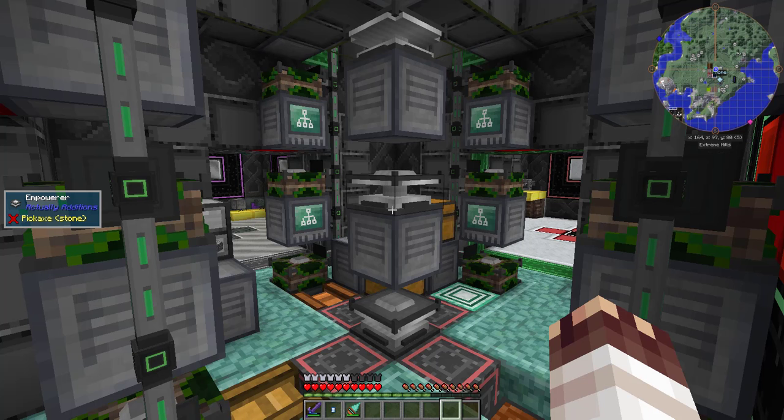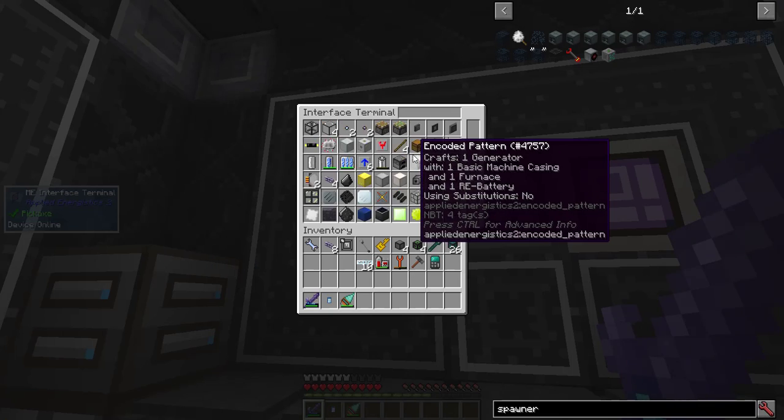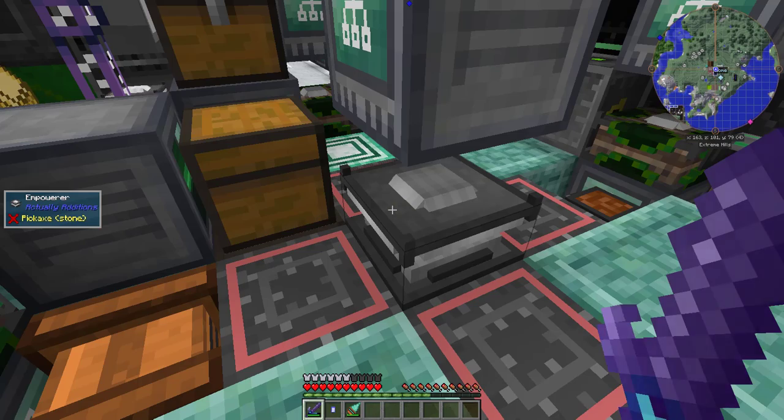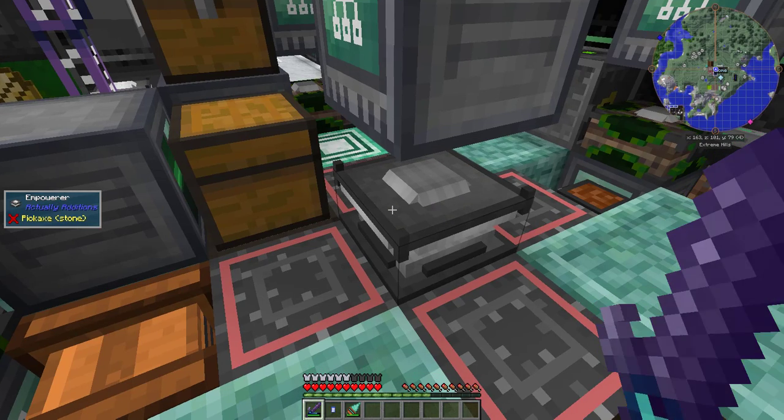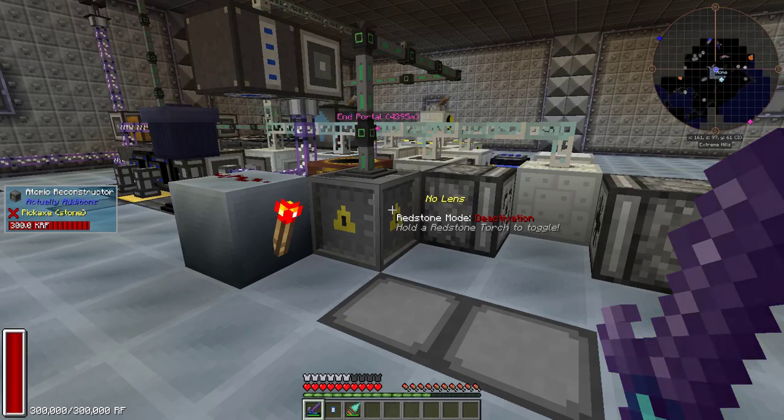And that's it for today's episode. Next episode, I'm going to automate the RF Tools Powered Spawner for Ink Sacs, and machines and recipes from the Farming Age onward. I'm getting pretty close to filling up 18 Molecular Assemblers, and I've only just finished the Power Age of automation, so I have a lot left to go. I'll be sure to paste-bin the code in the description. As always, I'd love feedback on what I do — I hope you enjoyed!